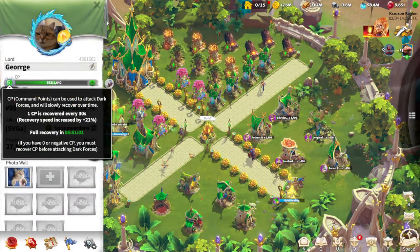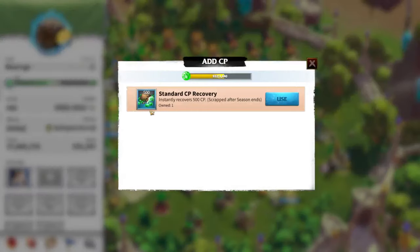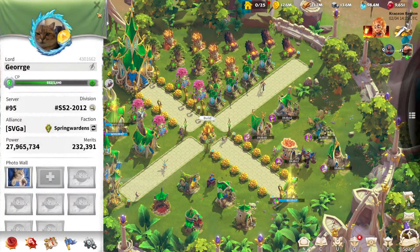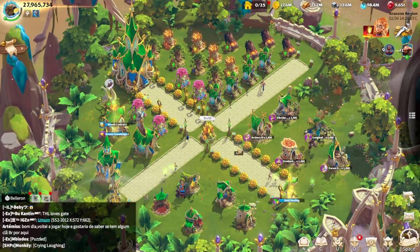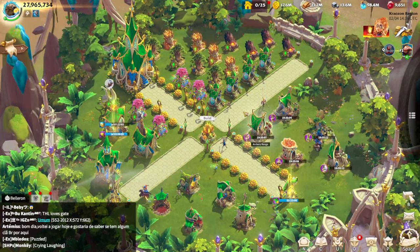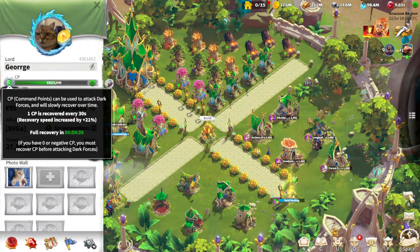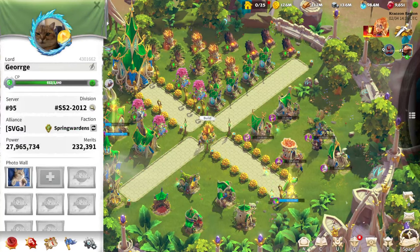Spending command points to kill forts is the most optimal use of your command points. Also, don't try to stockpile command point potions, because at the beginning of every new season, those potions get wiped. Play the game actively — use your command points, wait for them to refill, and keep going.